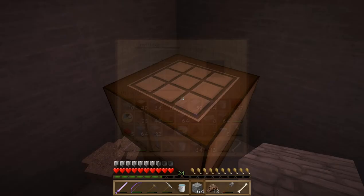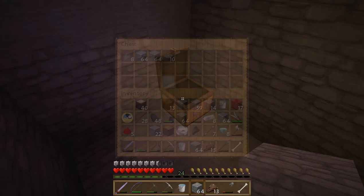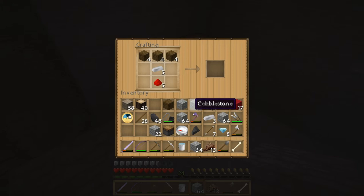We're out of inventory space so we've got to drop something in that chest behind us. Just drop off some of this cobble — we won't need to carry all that. We're going to make a couple more pistons — actually I'm going to try to get six because I think that's how many we're going to need for the next project. We're going to be a little short on wood, but we'll make as many as we can right now.